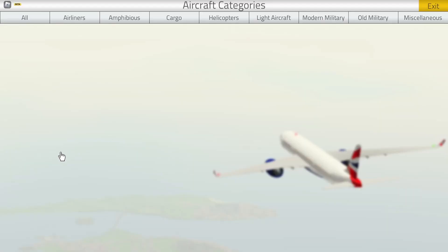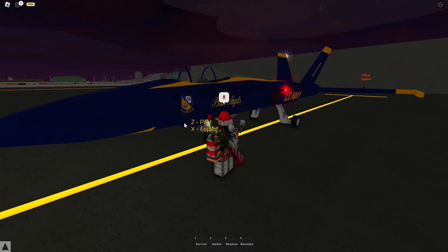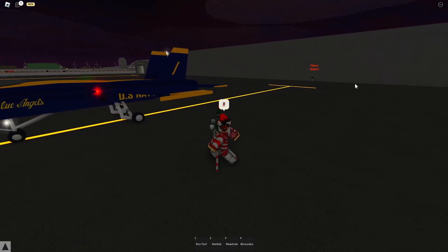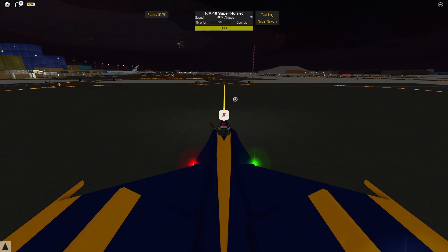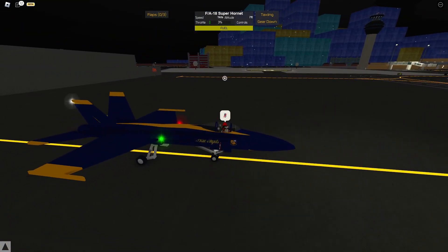I'm going to choose the Blue Angels plane because I like it and it has a couple of extra features that most planes don't, but some do. All you need to do is go up to your plane, which you spawn from the plane spawn. Just click on it, then click C to pilot it, and press E on your keyboard to turn on the engine.